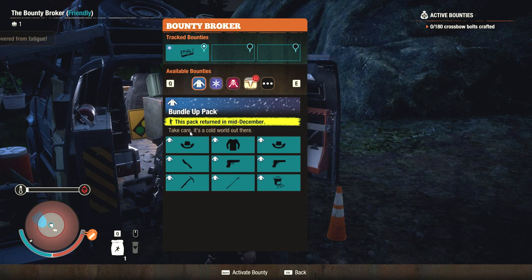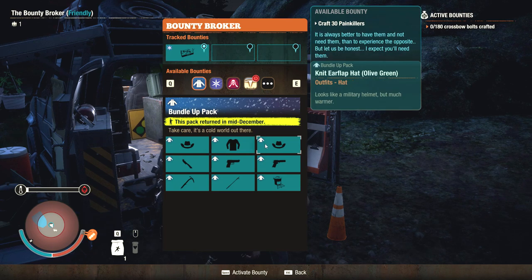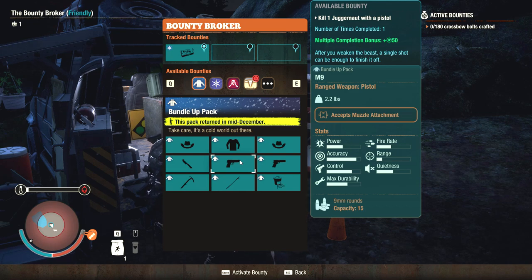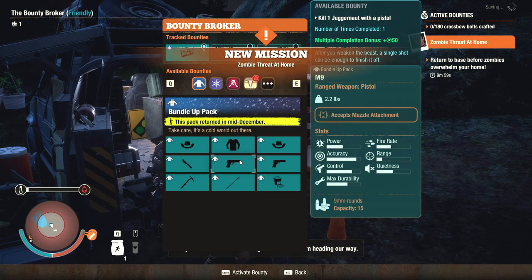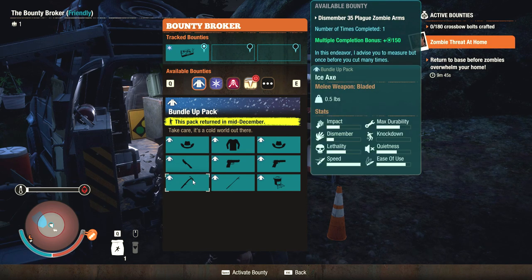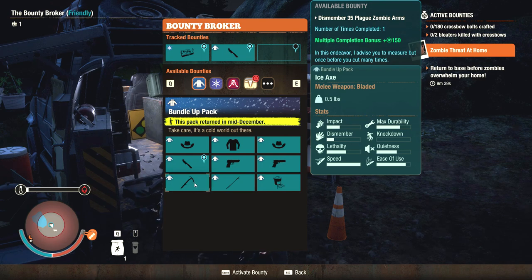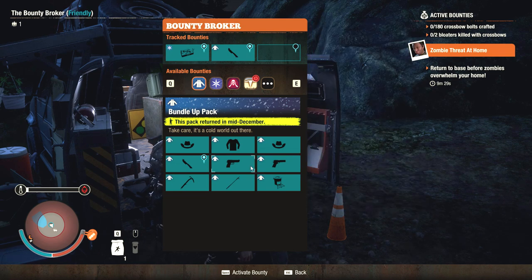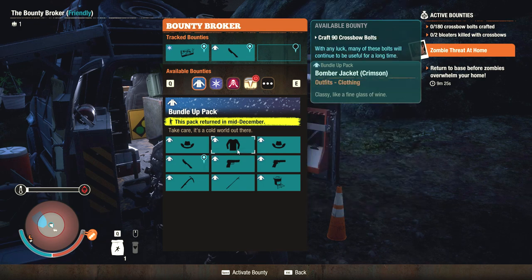Let's have a look at the Bundle Up Pack. We've got the bomber hat, bomber jacket, knit ear flap hat. Kill five armored zeds in close combat. Kill one juggernaut with a pistol plus a multiple completion bonus. Every time I kill a juggernaut do I get an extra bit of influence? Antler knife - kill two bloaters with a crossbow, we can do that. Dismember 35 plague zombie arms, we can do that as well for the ice axe, fire poker, and wood stove.